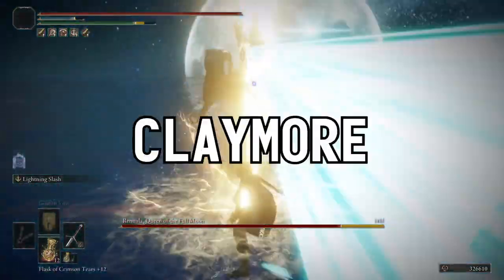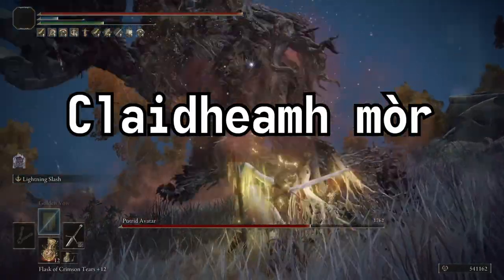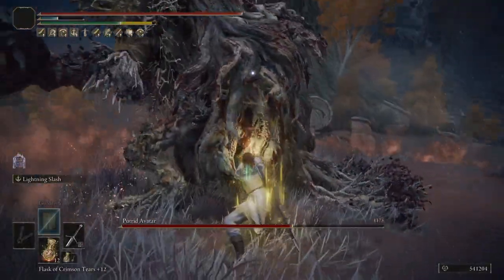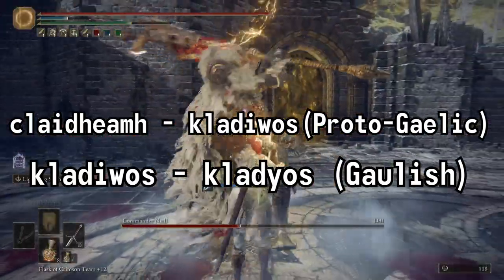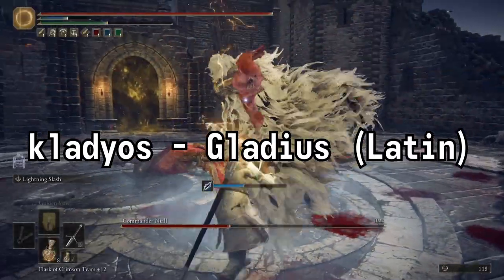First, let's discuss the name. Claymore comes from the Scottish Gaelic word, and literally means greatsword. Etymologically, we can trace this word back to the Gaulish word that spawned Latin words like gladius and gladiator, which I thought was a cool relationship between cool words.